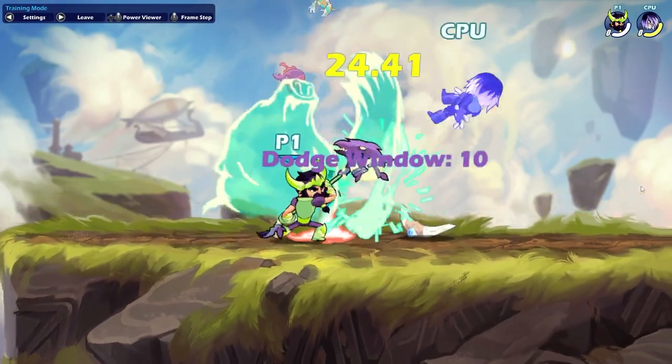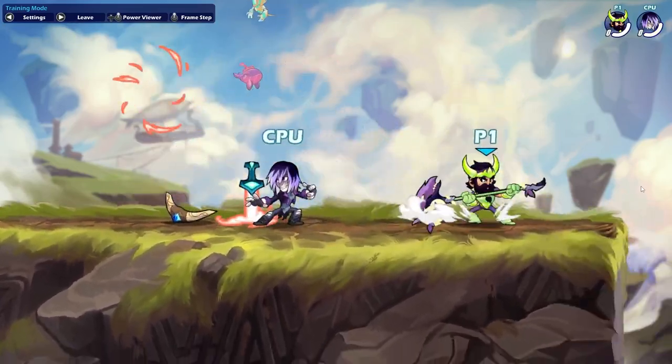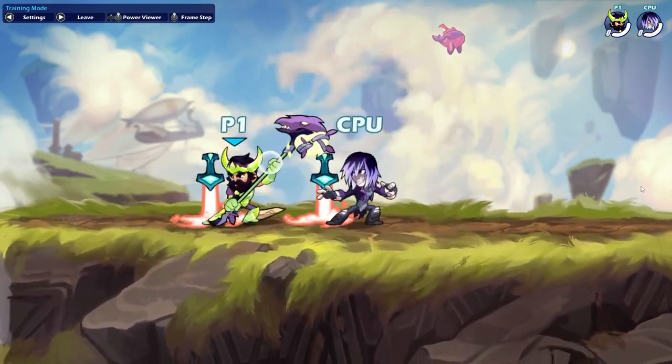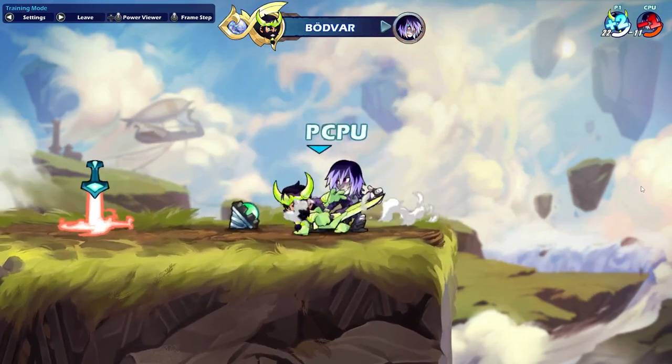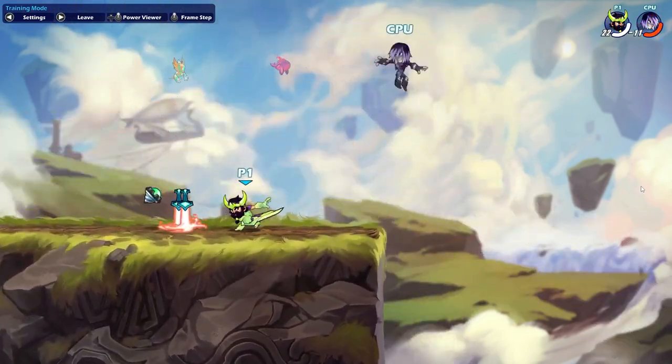Bodvar. Believe it or not, Stomp Neutral Sig Hammer is an option that a lot of Bodvar players have used in the past because it covers a lot of dodges. You should definitely try it, and it may give you some nice reward. D-Light GC D-Sig is a super solid option if your opponent's on the side and doesn't have a dodge, because Down Sig spikes super hard — this can land you some really early knockouts.